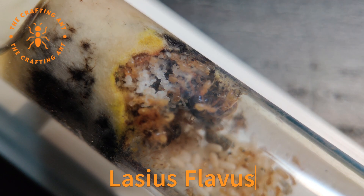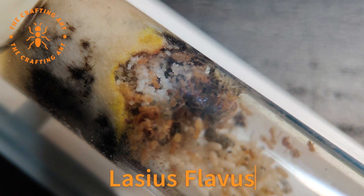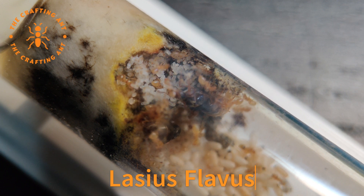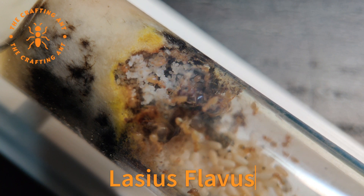On to a quiet but nice colony — our two queen Lasius Flavus. And they are doing awesome. Lots of workers and brood; they are just doing their thing. I was thinking of putting them in a large outworld with another of our species. What do you guys think? Leave a suggestion in the comments.